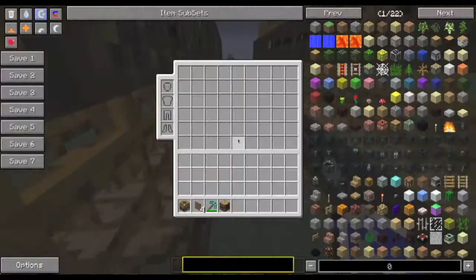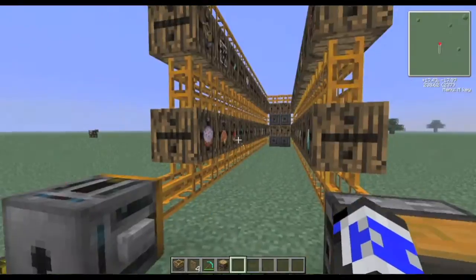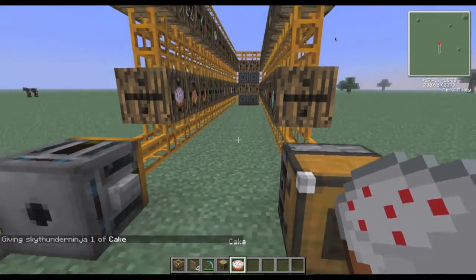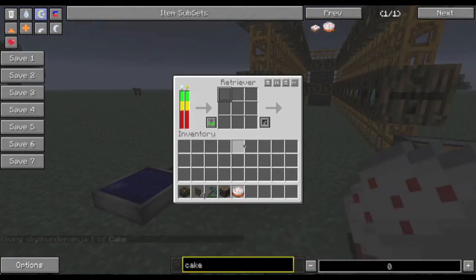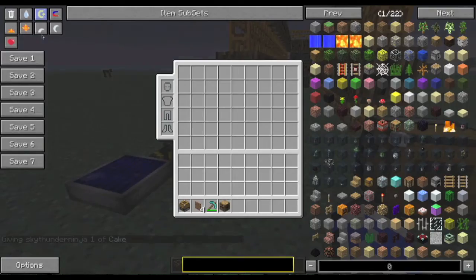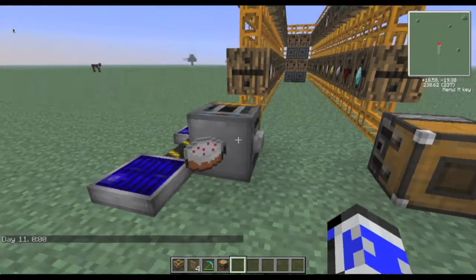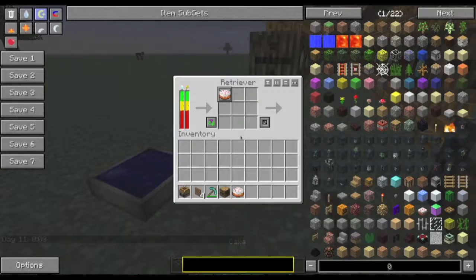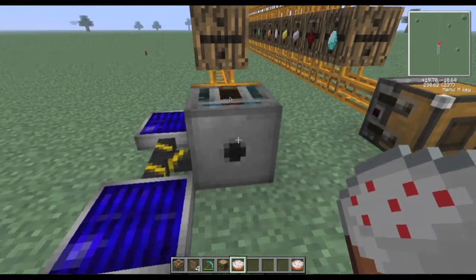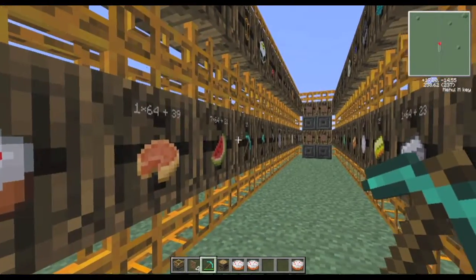Now for the best part, in my opinion. Let's say I want a cake. I'll treat myself to a cake. If we put a cake in the Retriever and press this button, a cake will spit out. Since the cake barrel is nearest, we don't even need a button for it to summon a cake. But we will need a button if we want it to summon something like a pick.